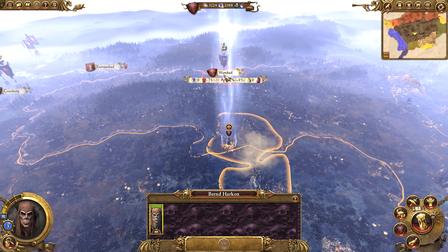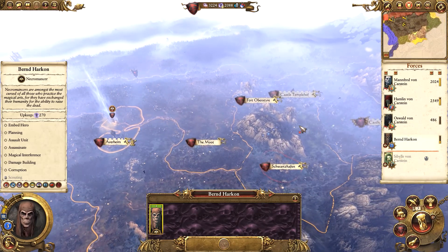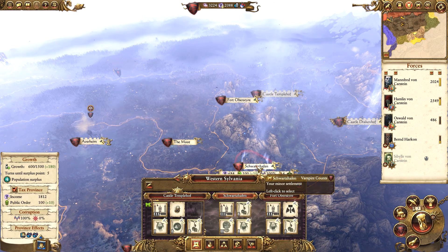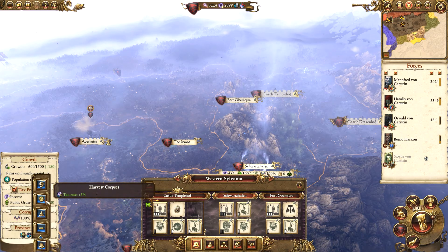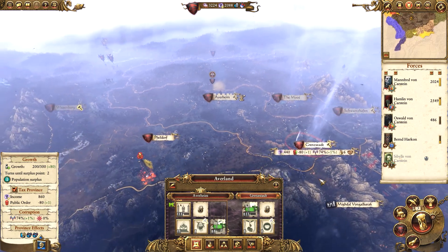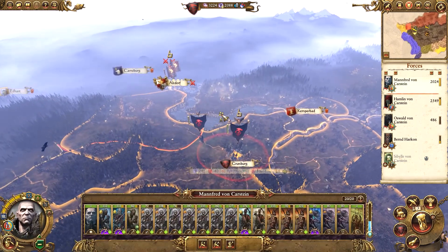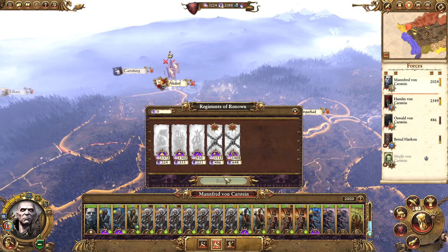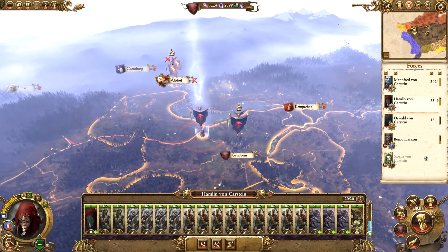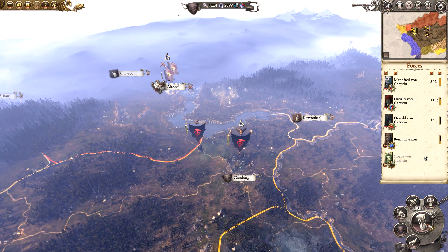Once Bernd's finished building, we can use him to build the extra buildings there. There's plenty we can build in other provinces, but at the moment I think I'll leave it. I'm actually tempted to change the commandment in Western Sylvania to Tax Rate — probably a good idea to get a little extra out of that. Everything else is okay. Probably just going to sit on Grunberg a little while longer. We can replace some units with the Regiments of Renown soon, but I won't do that before I need them, just so I don't suffer from the upkeep. Let's move on to the next turn.